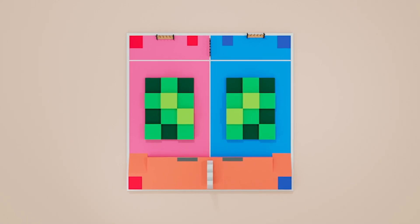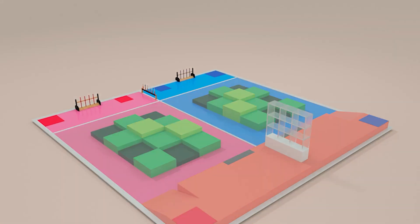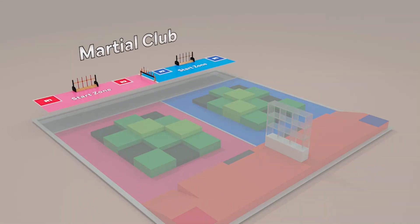The game field is a square measuring 12m by 12m. Zone 1 is the martial club. It consists of the start zone, spearhead rack, and staff rack.